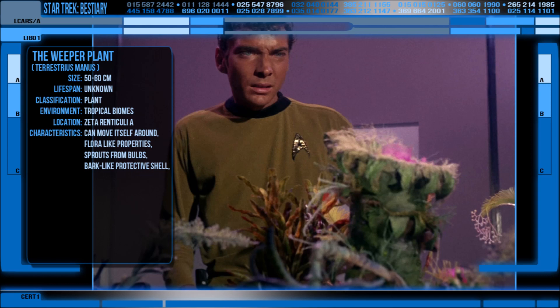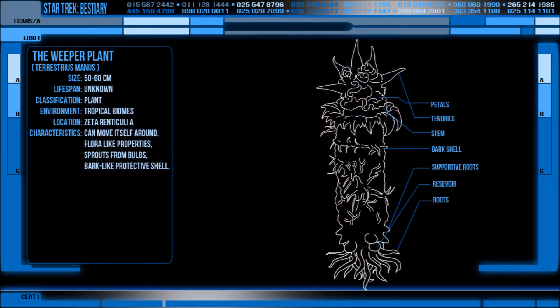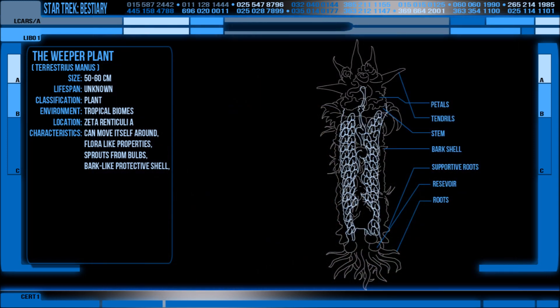Within this trunk was the softer plant stem which contained its innards. Most notably, this plant was carnivorous and could tackle and ingest small creatures to consume over time, much like a Venus flytrap — considering it too can move.